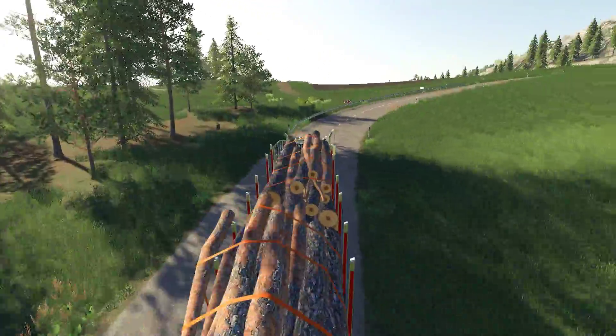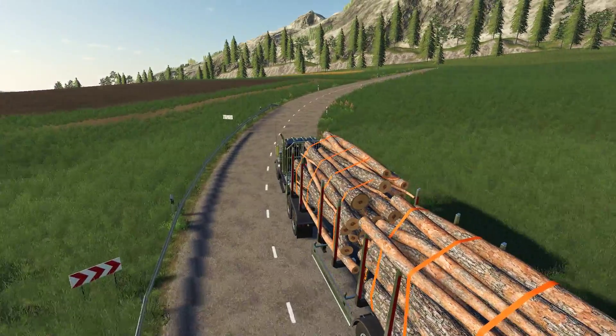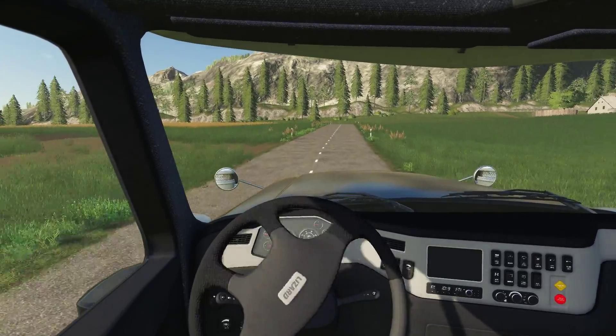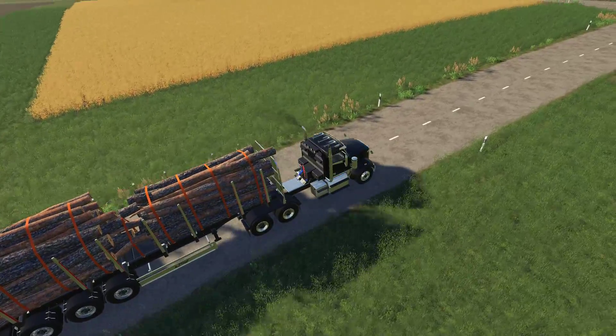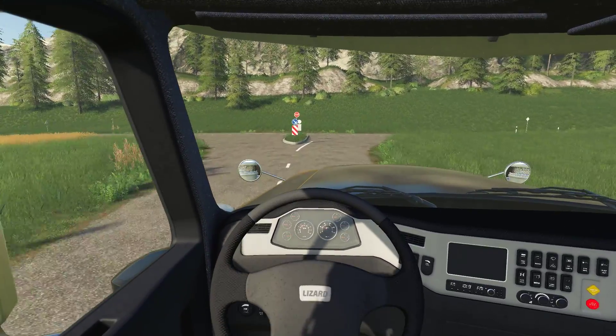I'm seeing this vertical line — oh, I see what it is, it's my exhaust. I think. Why is there a vertical line on the ground? Actually, it's over there — shadows. I'm seeing things, guys.